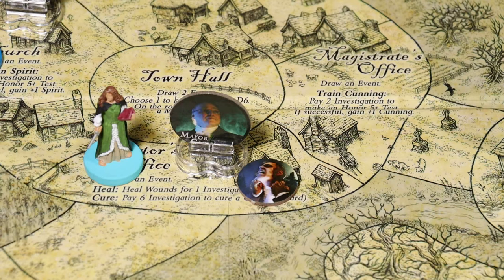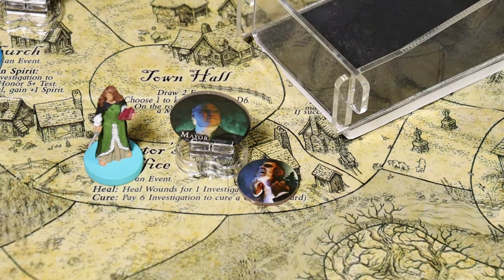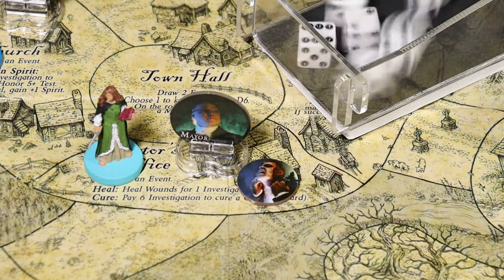We move on to the mystery phase and begin with the Werewolf Elder, Mayor Carver. He moves to the space where the first player Liliana is. She has to pass a spirit or cunning 5-plus test or take a 5 fight dice attack. Liliana has a spirit of 6, so she rolls 6 dice needing a 5 or greater - and she's done it, no problems.